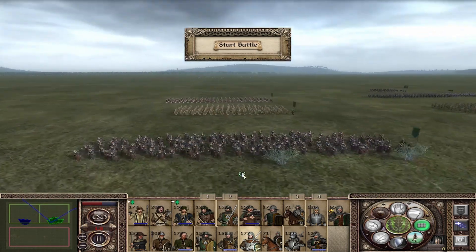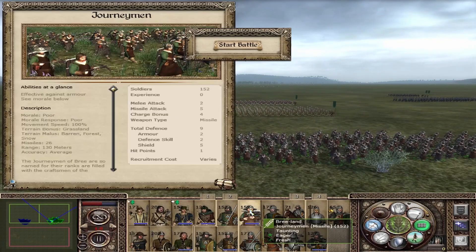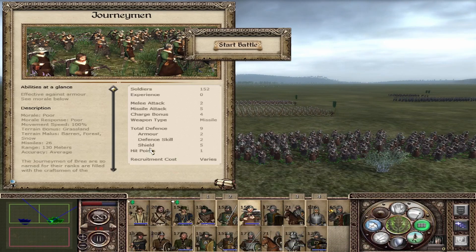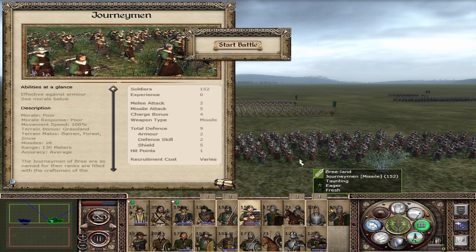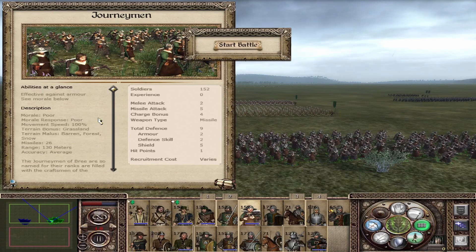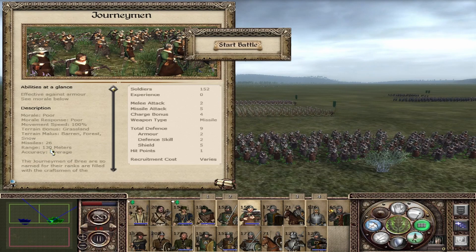In support of these units we have the Journeymen, coming from the Carpenter's Huts, with 2 melee attack, 5 missile attack, 4 charge, and 9 defense. The 5 missile attack makes them arguably the worst crossbow unit in the game, but it is still a crossbow unit — armor piercing. Poor morale, poor morale response, 26 missiles, 130-meter range, and average accuracy. Crossbows generally have less range, so no surprises there.